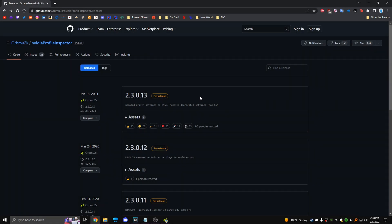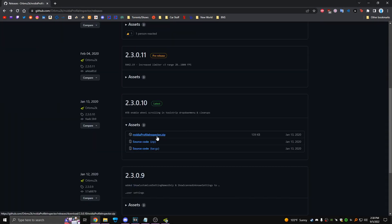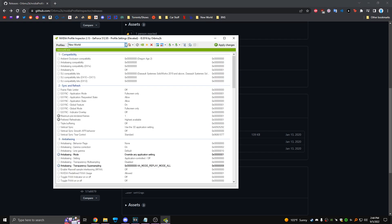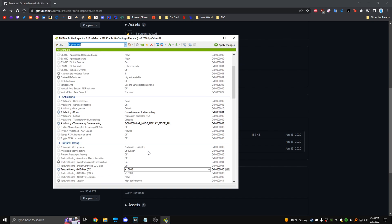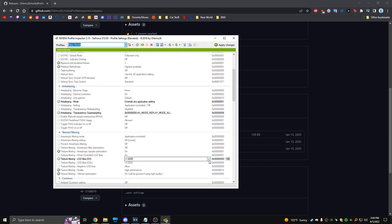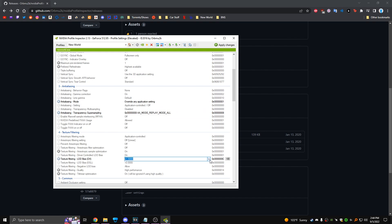I've put a link to where you can download this program. Just scroll all the way down to latest, download the zip, extract it, and run the .exe file. Tap New World at the top left, then change the two bold settings to what I have. How bad you want your graphics to be is dictated by the LOD bias number — the higher you go, the worse it looks. I personally like 1.5, but you can go even higher if you don't care about graphics. If you ever want to revert this, just change it back to 0.